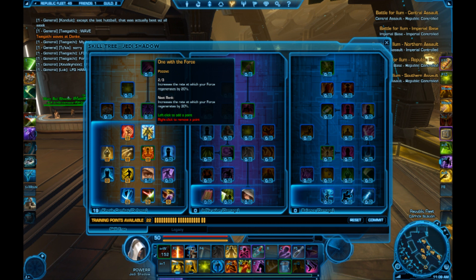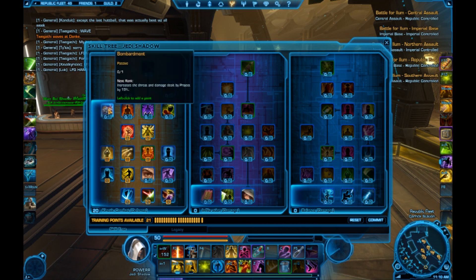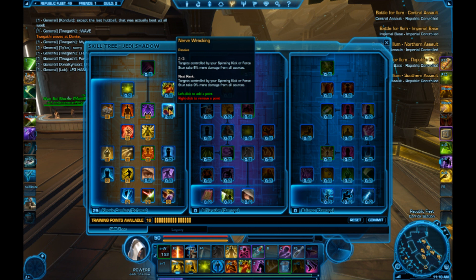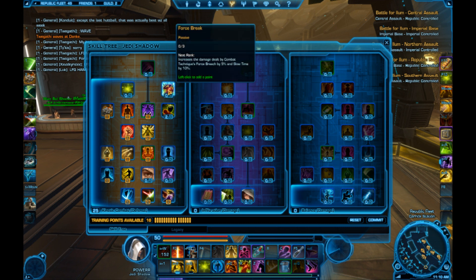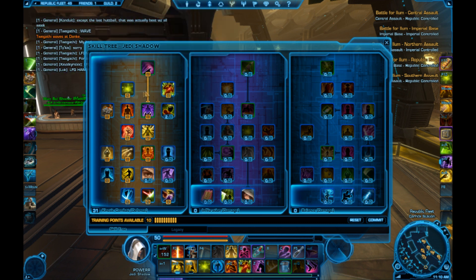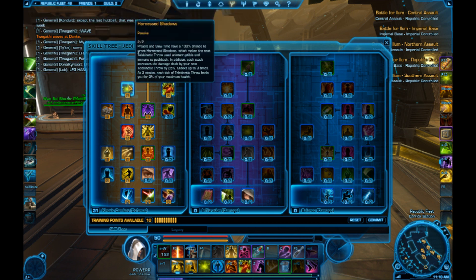I'm going to take the next two — Impact Control and One with the Force — and then I go almost full in the fifth tier. The reason I only take two out of three in Nerve-Wracking is not because it's great to have 9% extra damage from all sources, but to fill up the rest of the tree, because Harnessed Shadows is now no longer broken and Slow Time is only on an 8 second cooldown, so it's basically at three stacks all the time.